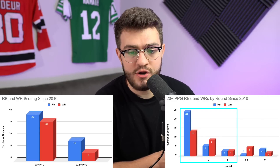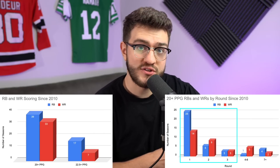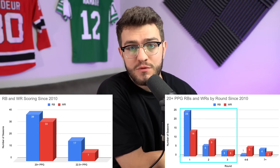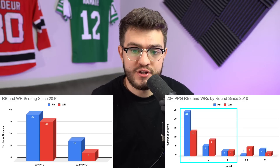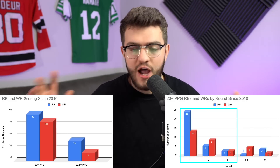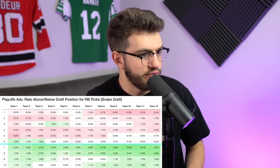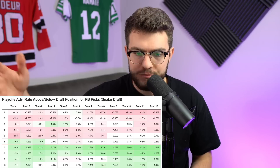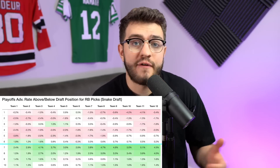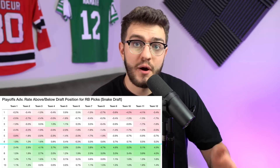That four-through-six area — you really want to be prioritizing wide receiver. That's why we don't chase running backs into that area. We take our running backs early, shoot at maximum upside, and then make up ground everywhere else. This is the idea of the dead zone. When we look at advance rate from underdog leagues — underdog PPR, half PPR best ball, which skews toward running backs — it's the only way to aggregate thousands of leagues and give us meaningful data with money on the line.